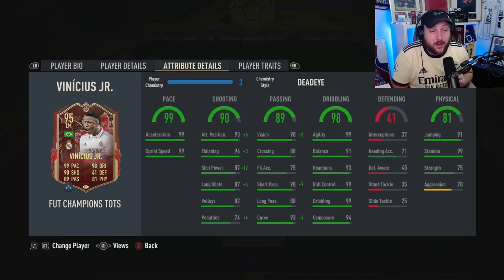Look at these statistics: 99 acceleration, 99 sprint speed, 99 agility, 91 balance, 94 composure, 90 short pass with 88 long pass.